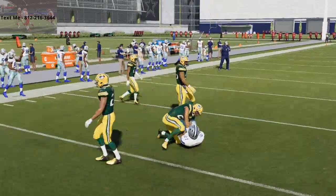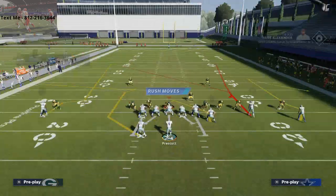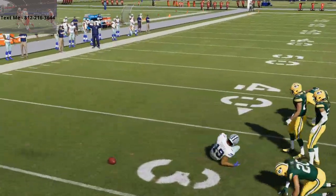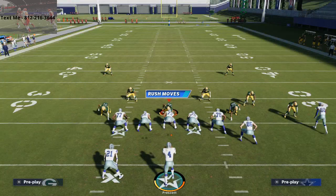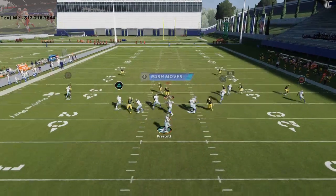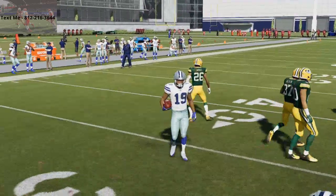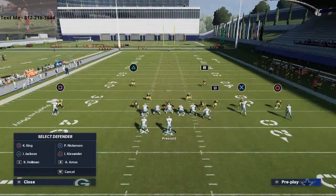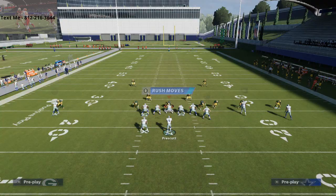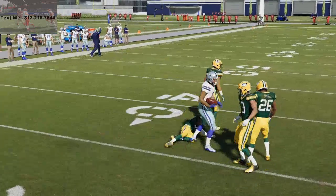If they continue to shade, watch Amari Cooper's route - you can fit it in that window if they're shading coverage. If Amari Cooper doesn't get pressed, that tells you they're shading over the top. You can actually throw this on the initial cut right in that window to manipulate man-to-man that way as well - even against hard flats and fairly aggressive coverage. You'll be able to hit that little slant almost like a post route breaking inside against the zone.